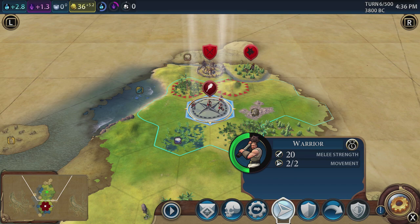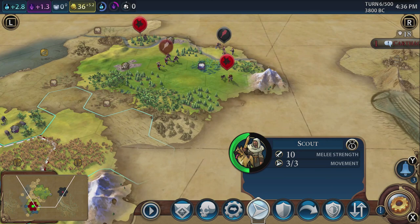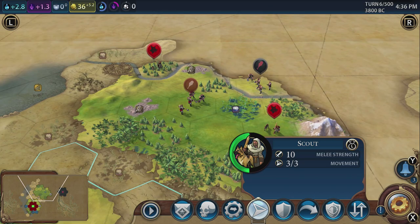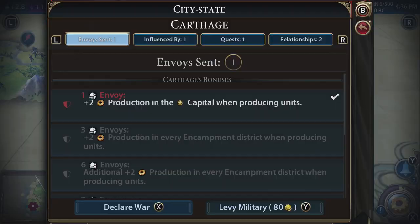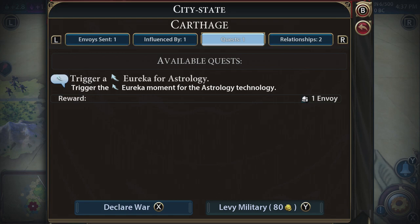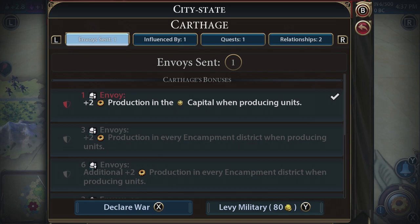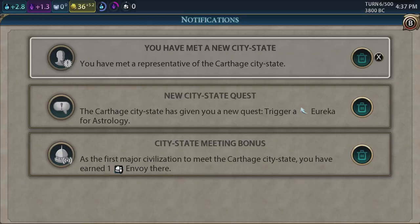We can boost our scientific research by taking out three barbarians at some point. There are barbarian scouts — if they see us we're in trouble. And we found Carthage! As you can see, my cursor is down on the City of London. If I move over and click in the right thumbstick, the cursor moves there so I can click on them and have a look. We have an envoy. Influenced by me. The quest is to trigger the Eureka moment for astrology technology. We're the only person to have met them — we're getting plus two production in our capital, which is fantastic.